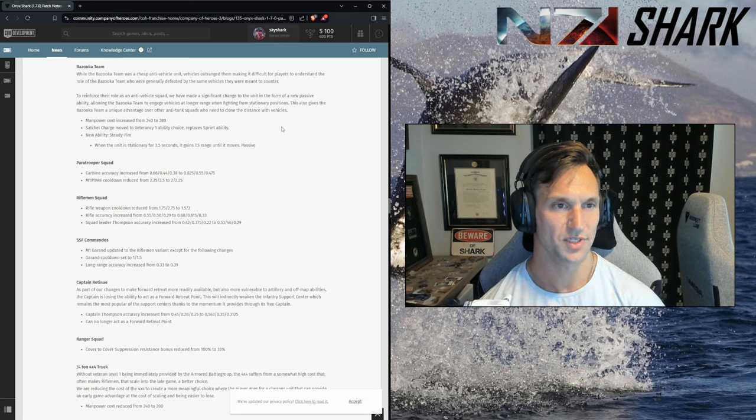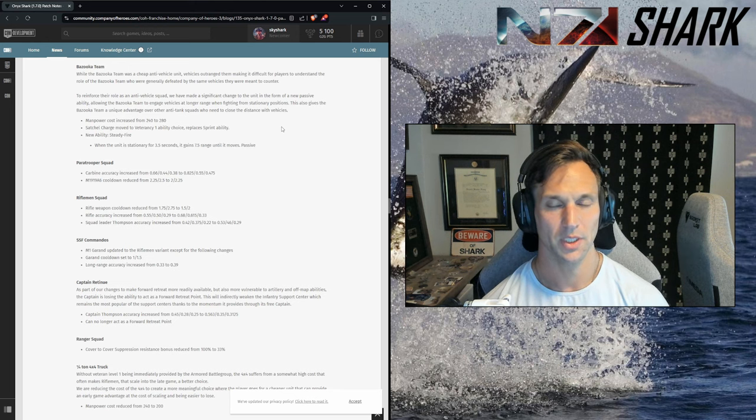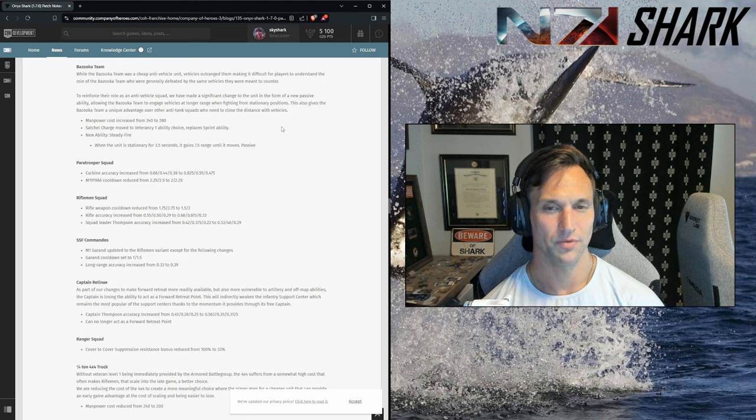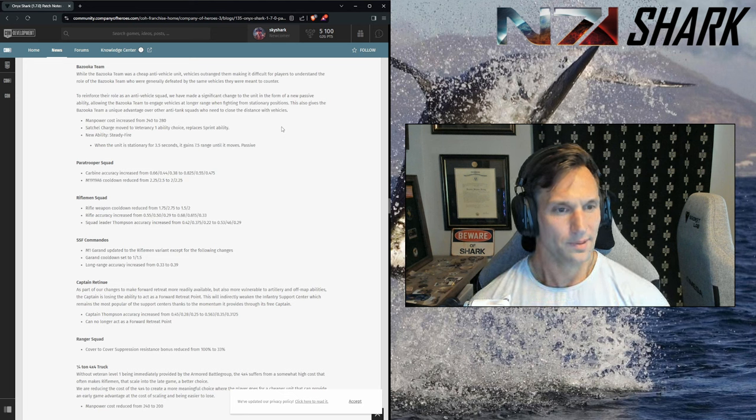Bazooka team — they talk about how the bazooka would get outranged by the vehicles it's supposed to counter. So they gave it a passive ability: when stationary for 3.5 seconds, it gains 7.5 range until it moves. Essentially you can set up your zooks in cover or in a building and they'll now be able to outrange most vehicles — actual range will be around 42.5. Their manpower cost increased to 240. You still can't really spam these guys, and they're going to bleed manpower like crazy if any infantry are around. The biggest issue with them was just not being able to keep up with mid-game vehicles.